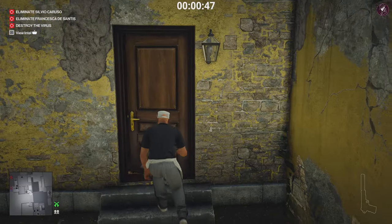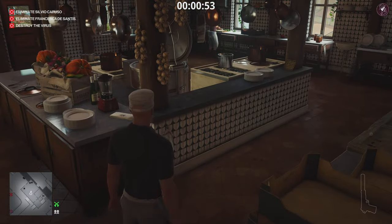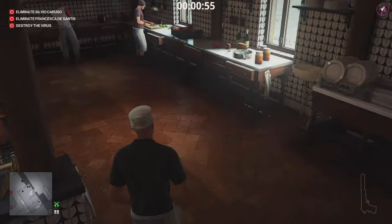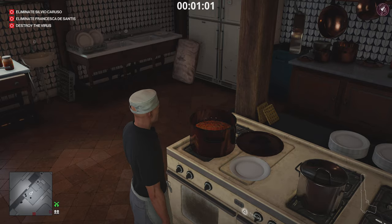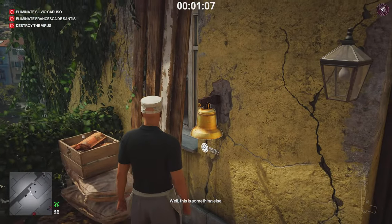Climb down here, passing through the kitchen. Once you're here, just make a save — this is going to be important to reload a little bit later on. The next step is to go up to this pot and poison it with the lethal poison vial.